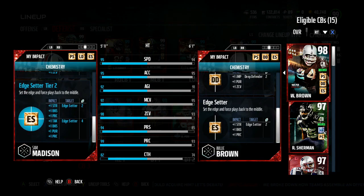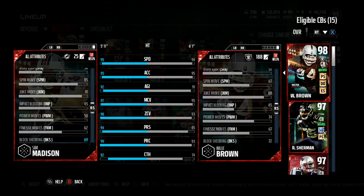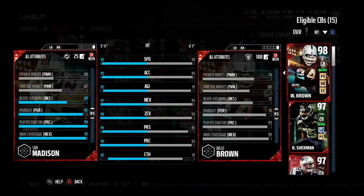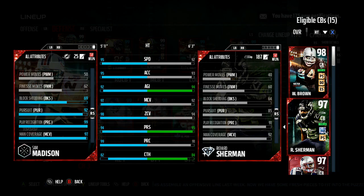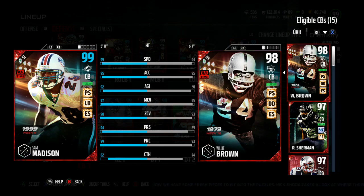I love the Ed Setter chemistry because it's going to help him with strength and block shed — he gets two play rec, pursuit, and two block shed, which makes him more of a factor in the run game. I like cornerbacks that can help in the run game, and he has 69 block shed, which is pretty good for a cornerback. He'll be a factor in the run game along with Willie Brown, my other block-shedding guy. The coverage looks amazing, the speed is amazing, and that 99 play rec — hopefully that just makes a big difference, the kind of play rec you only see from top-notch safeties like a Troy Polamalu.